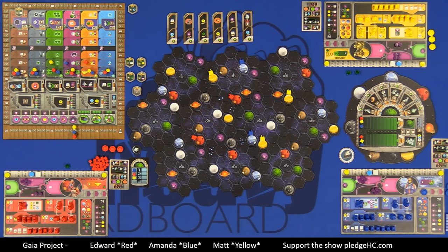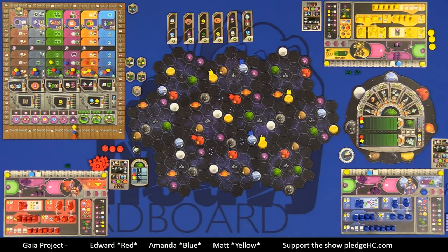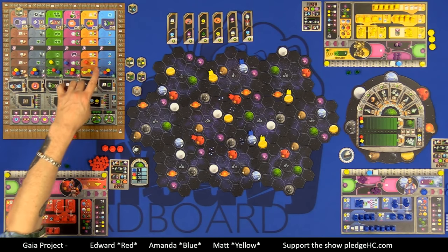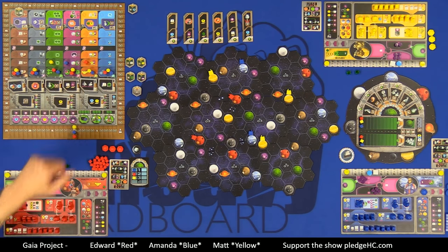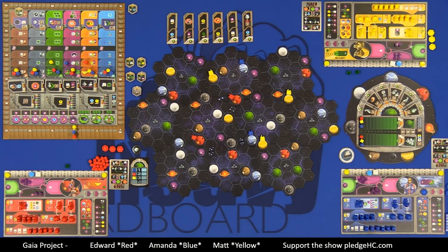The Income phase is simple: anytime you see a little hand symbol on your player board that's uncovered, you receive that income — whether it's ore, knowledge, money, etc. You also get income from research tracks and from your starter tiles. After everyone simultaneously collects their income, we move into the Gaia Phase.